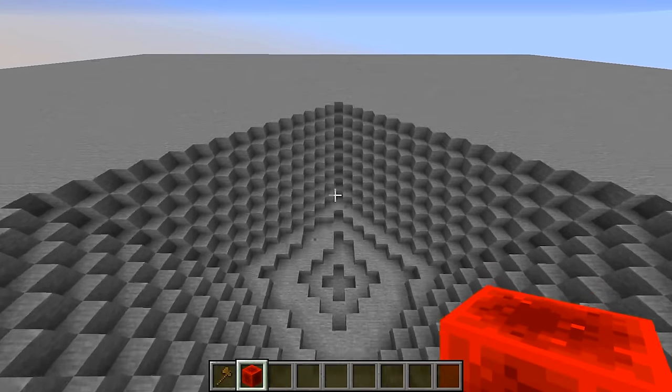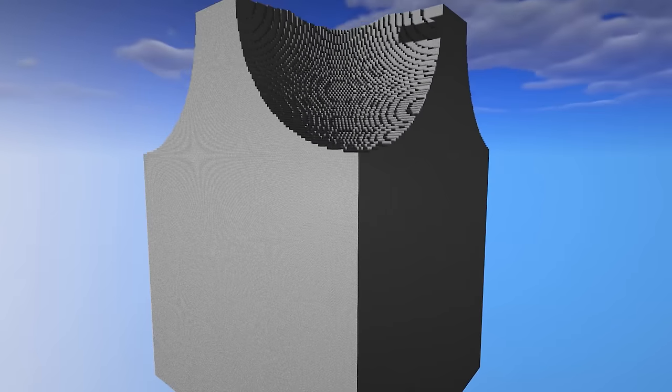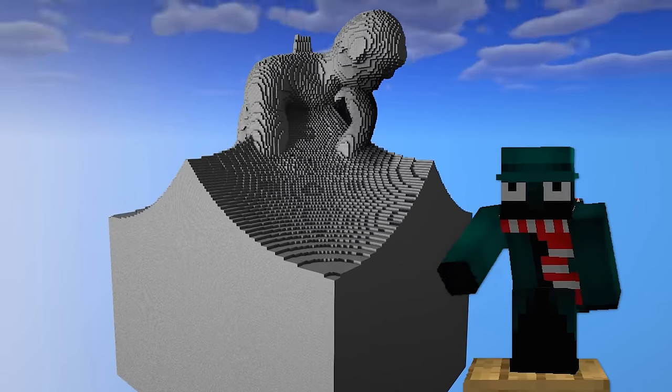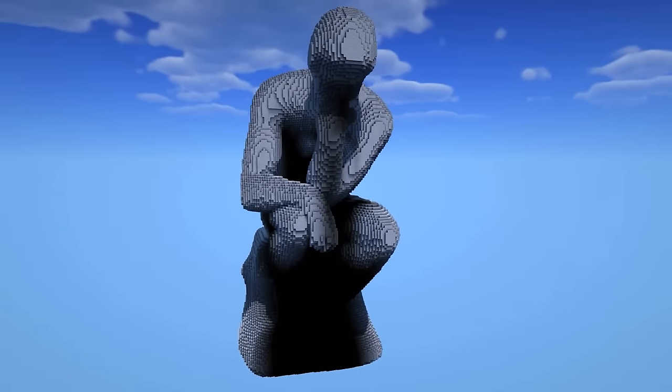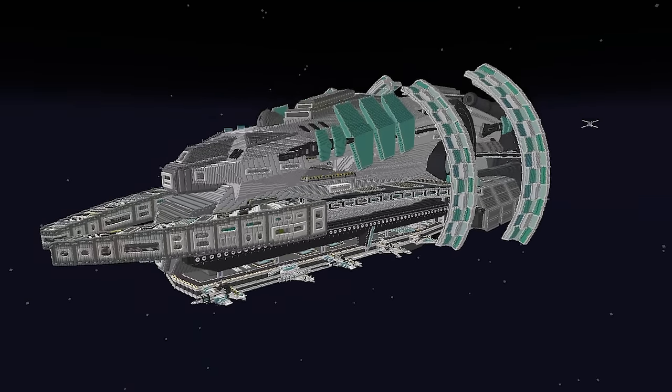Take a look at this dissolving statue, whereby using command blocks, this stone chunk will start to carve itself out. After dissolving for 20 minutes, it creates an awesome recreation of the Thinker sculpture.